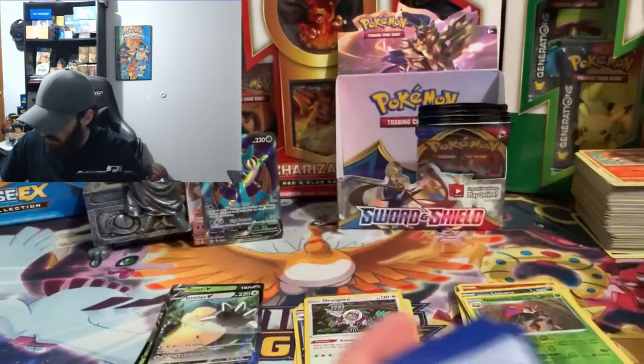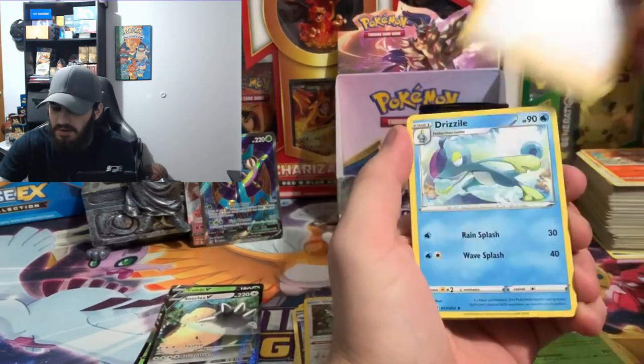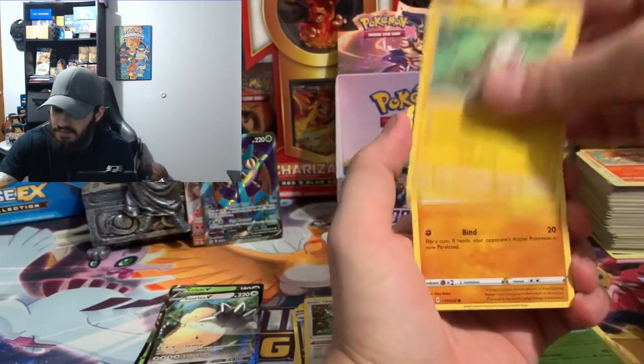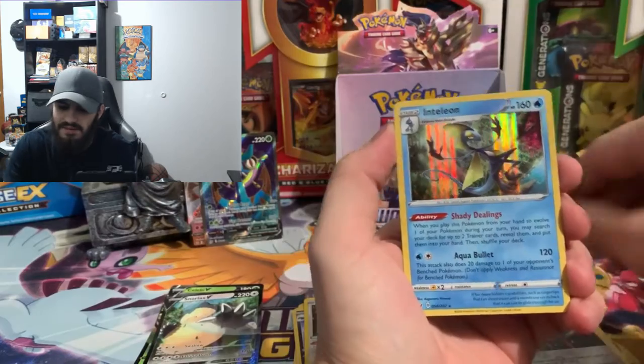We got a white coat card here — so you know what that means. We should be getting something, whether it's a regular hollow, V card, full art, gold card, or trainer — we're gonna get something. Reverse hollow of an energy, and there it is — a hollow Inteleon!